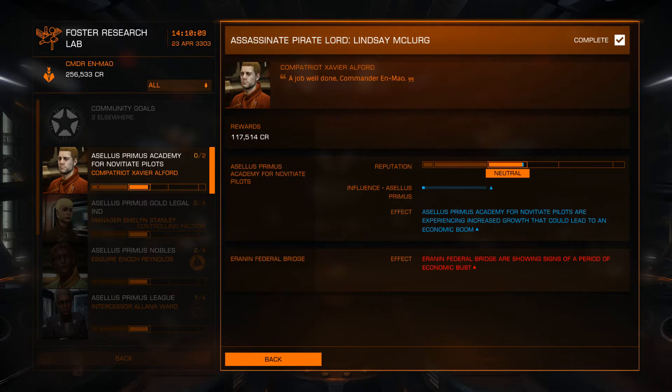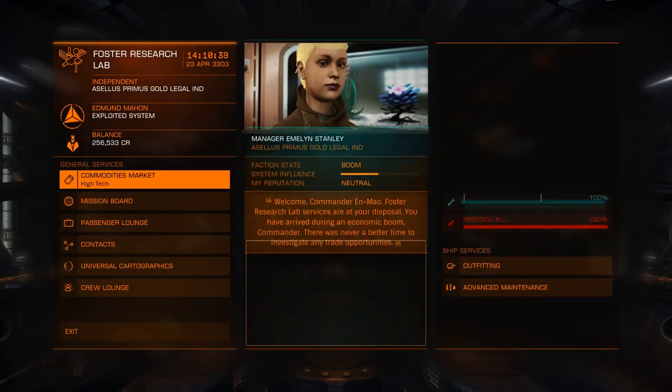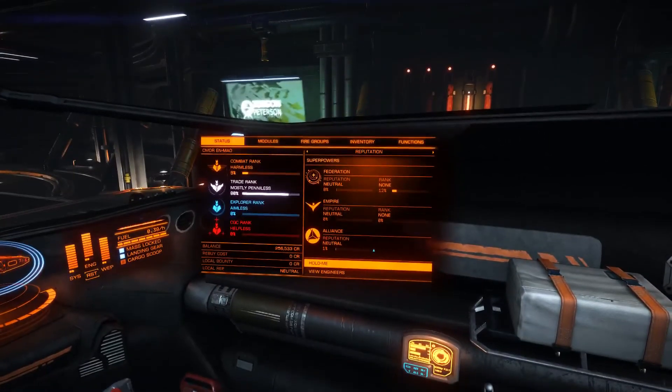And now the big one - 170,000 credits going into our bank from killing Lindsay McClurg! A job well done commander. Erin In Federal Bridge is showing signs of economic bust - we've caused an economic bust by the looks of it! Aceleus Prime Academy for Nova Shape Pilots is experiencing increased growth leading to an economic boom. We've gained faction reputation and a total of 256,000 credits. Hopefully we'll be able to upgrade our ship now. See you on the next episode - thank you very much for watching, I've been EMAU, till next time, take care and bye!